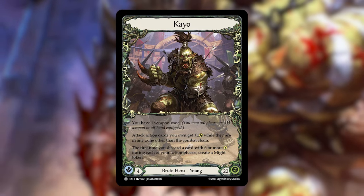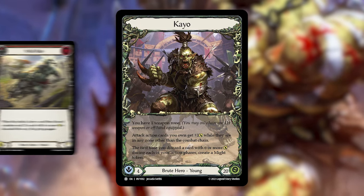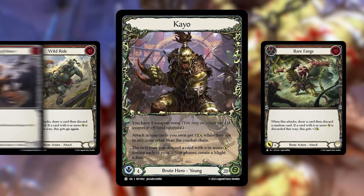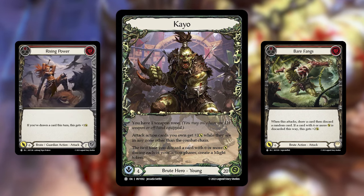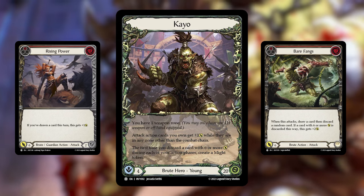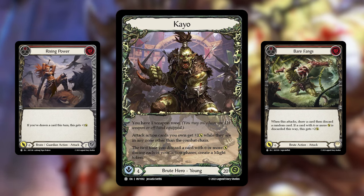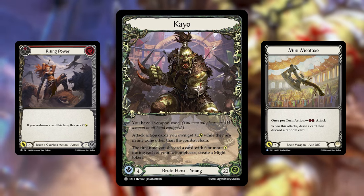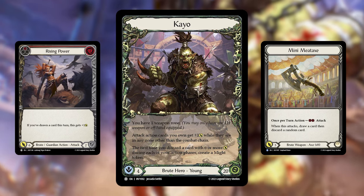He does this off of the back of power cards like Wild Ride and Bear Fangs, but even innocuous cards like Rising Power can put in work when you activate the draw and discard effect available within the deck, and even on his weapon, Mini Meat Axe. So let's dive in and look at how his deck is constructed.